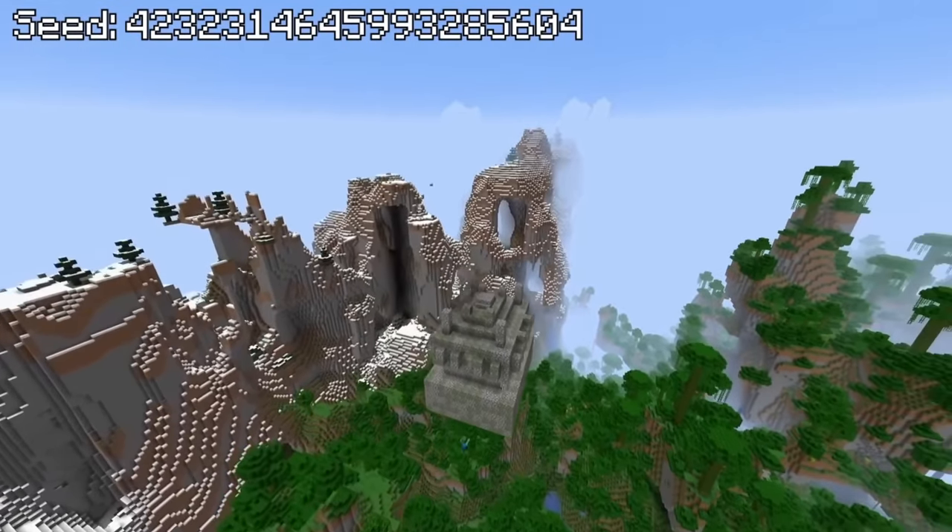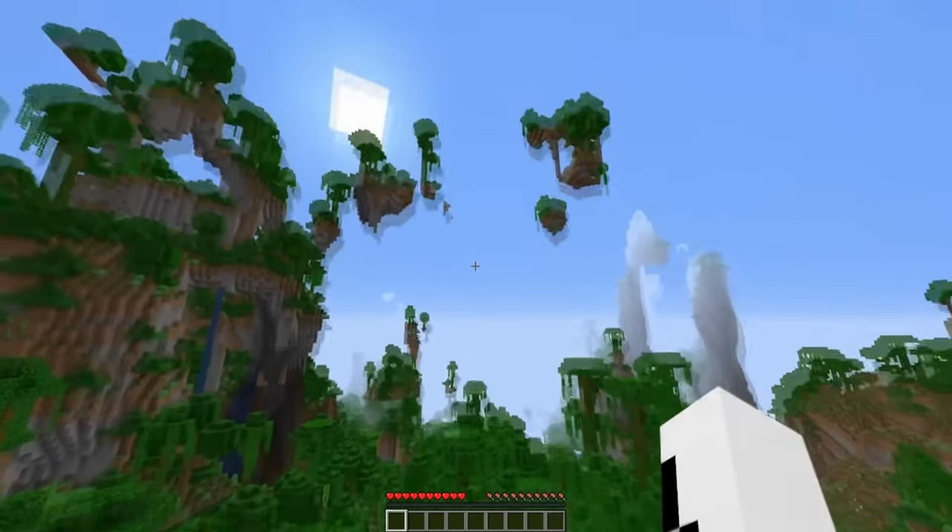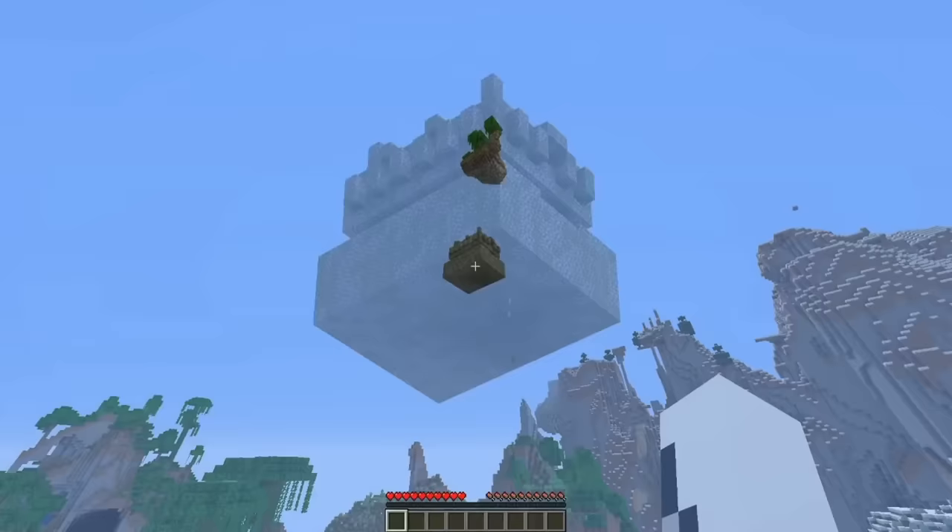This next seed, which is on an amplified world, has a floating jungle temple with a floating island above it. I mean seriously, how weird would it be if you just came across this randomly while playing?